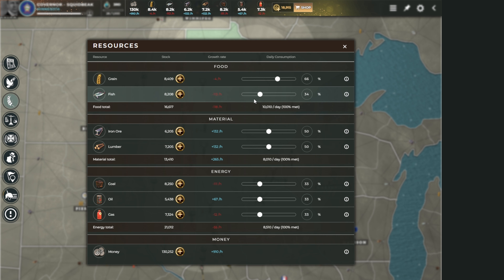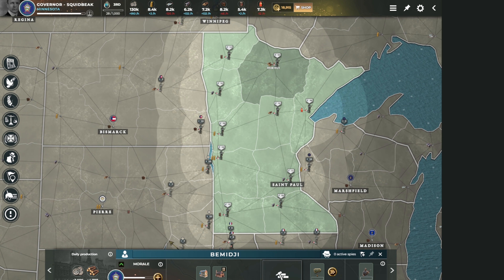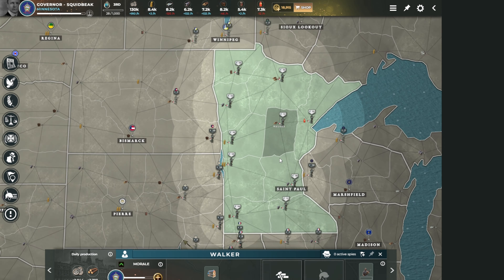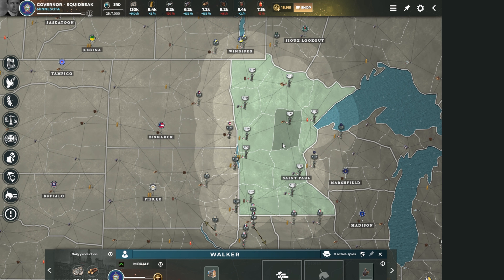The materials are pretty even so I'll leave them alone. For energy I have a lot more oil than coal or gas, so I'm going to make it less positive. You start at around 70% production. Over the days it's going to become 100%, and you'll find out how well your economy is doing as the days progress.